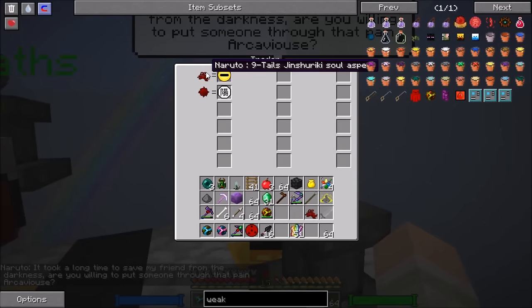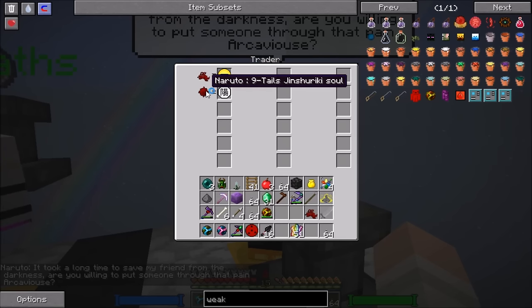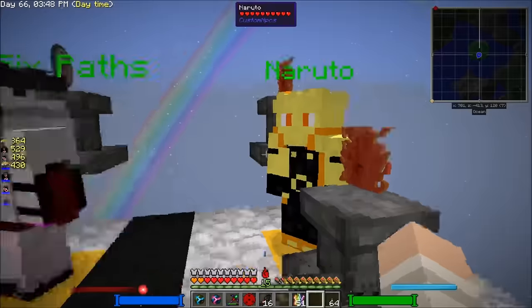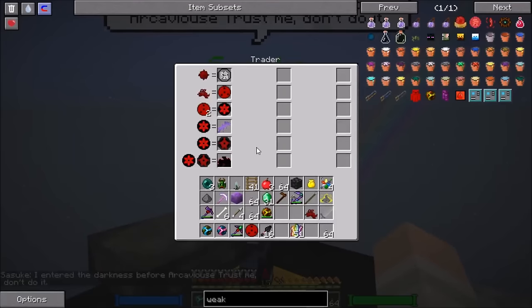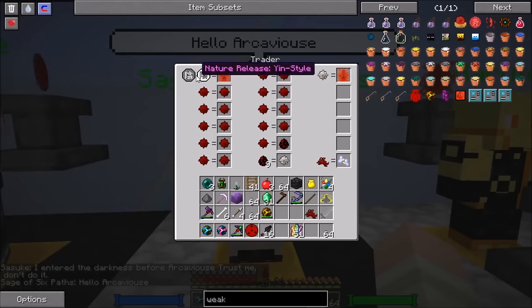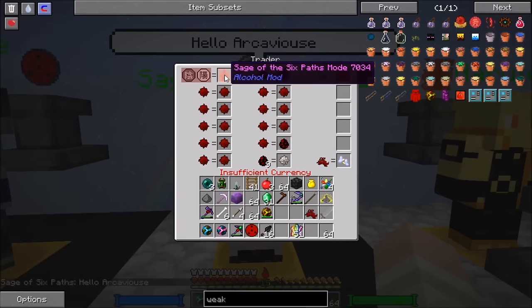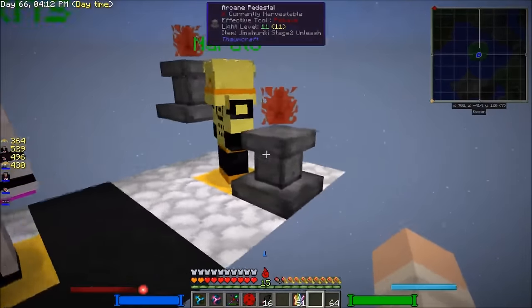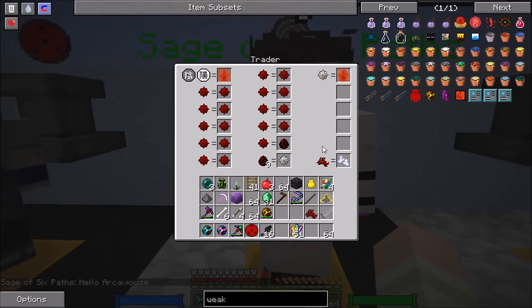Next up is Naruto's path. We can get Sage Mode by defeating one nine-tails jinchuriki soul aspect, and after beating nine of them we get the Yang Style. If we defeat nine Madaras we get the Yin Style. Then we can come back to the Sage of Six Paths. By combining those two we'll get Sage of Six Paths mode — kind of the armor you see him wearing. There are a lot of different souls involved.